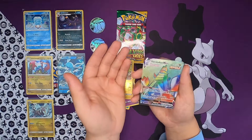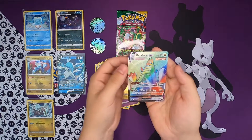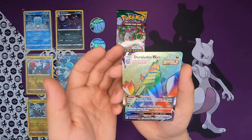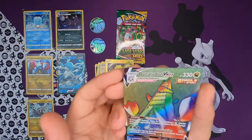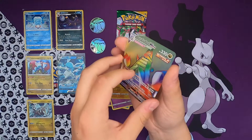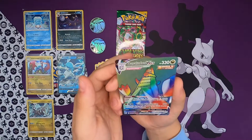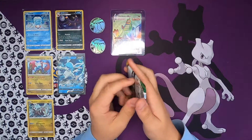There he is - the man, the myth - Duraludon VMAX! Let's go - another Rainbow Rare! Oh my god, yes boys! We needed his name and here we got him - he was calling for us! Very, very nice. I love the rainbow cards, they are absolutely amazing to look at. 219 out of 203. It's a little bit thicker to the right but I don't mind. Sleeving this bad boy in a hard sleeve as well.